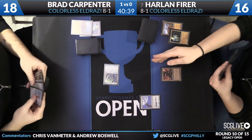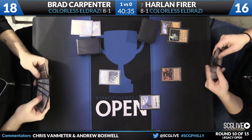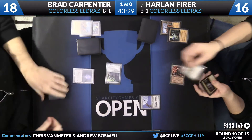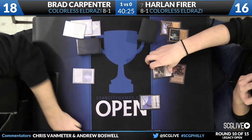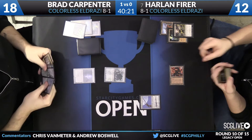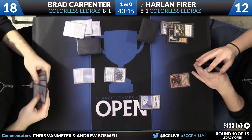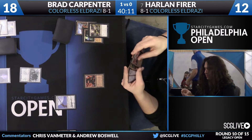Because these decks play lands like Ancient Tomb and Eye of Ugin that tap for two mana, and City of Traitors where you want earlier lands to stick, jockeying for position in terms of the mana base makes these Wasteland exchanges make a lot of sense. Harlan uses Dismember on the Phyrexian Revoker, falling to 12 life, then deploys a Mishra's Factory. Brad has an Eye of Ugin for the turn and casts a free Eldrazi Mimic — it looks like he has a hand full of Endbringers.